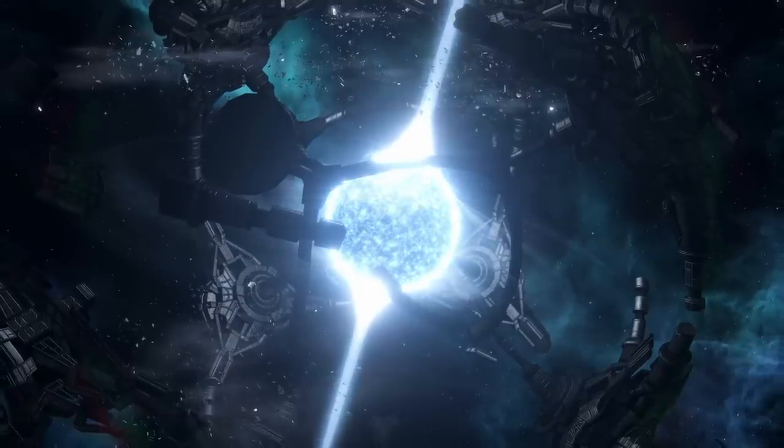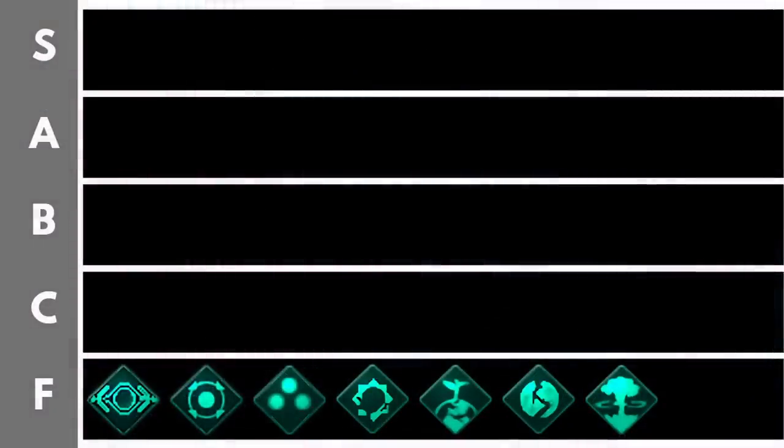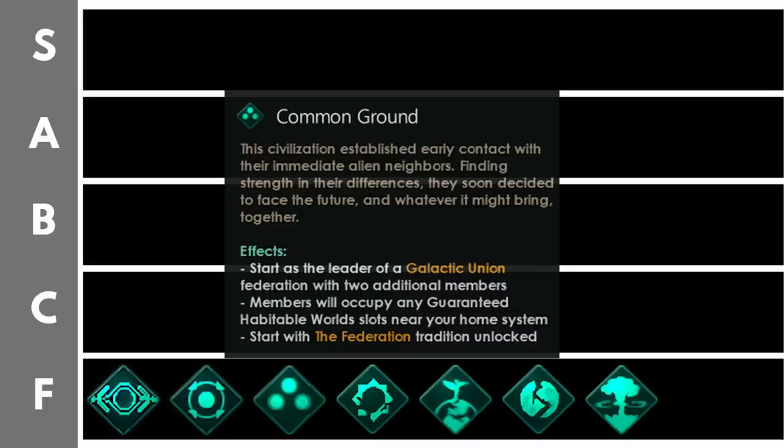Common Ground requires the Federations DLC. You start with the diplomacy tradition tree adopted and the federation tradition unlocked, beginning as president of a galactic union with two other members. Those members will be xenophile and share at least one ethic with you, but you'll get no guaranteed habitable worlds regardless of game settings. You also get a permanent plus 100 opinion modifier and plus 50 trust to and from federation members. There's a gimmick where you can split one member off and attack them to steal their world, but if you don't pull off that early war, common ground leaves you quite far behind.